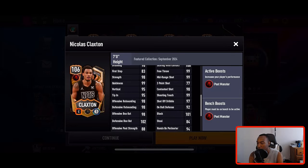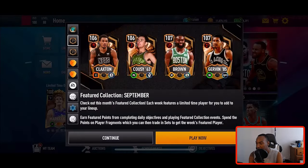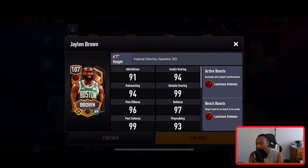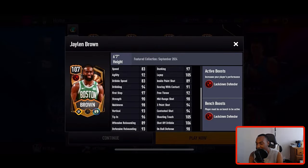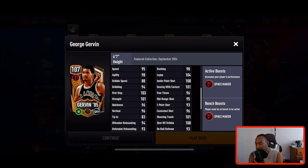The next player we're getting is Bob Cousy — he's actually good: 105 dunk, 104 mid-range, 101 speed, 100 quickness, and 103 vertical. Week three will feature Jaylen Brown with 105 layup, 105 shooting touch, and 106 shot off dribble. Last but not least we got George Gervin with 104 layup, 100 inside paint shot, 101 scoring with contact, 101 shooting touch, and 100 shot off dribble.